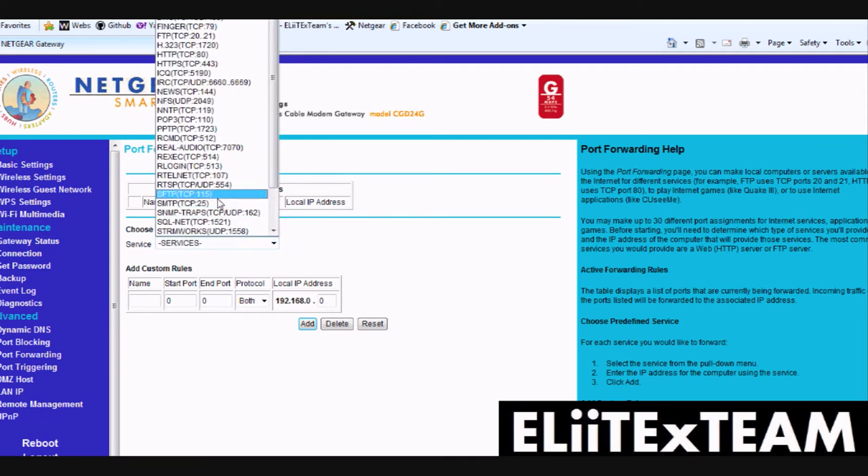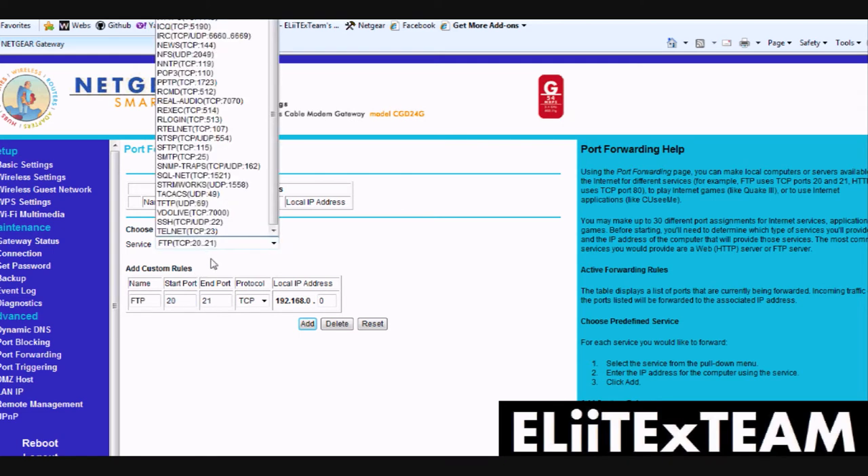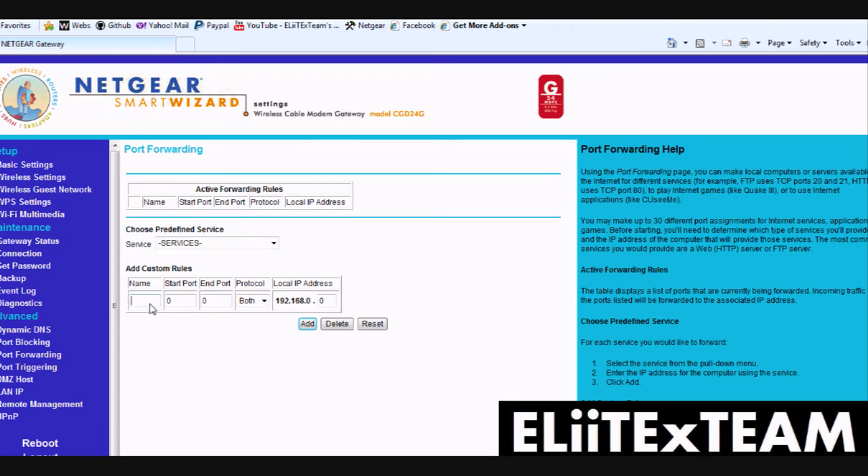Say I want to have an FTP server up. You can either pick from a preset or you can make your own. I'm making my own. The name for this will be '.net' I guess. I'll put it on the ports.